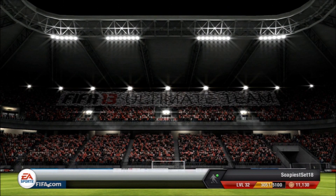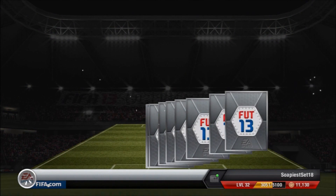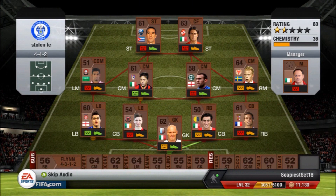We are going to start an RTG. You can start in Division 4 or Division 5 or whatever the bottom division is, and we're going to use our starting pack players, but we're also going to start with Arjun Robin on the right hand side and Robin Van Persie up front as well.